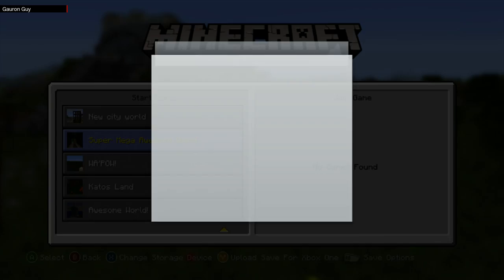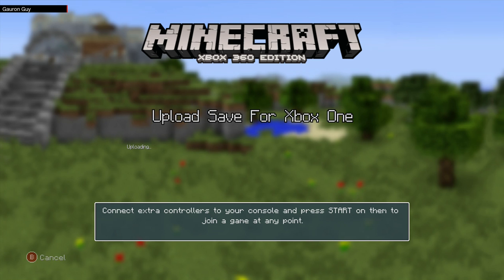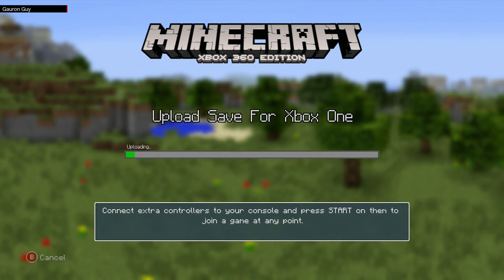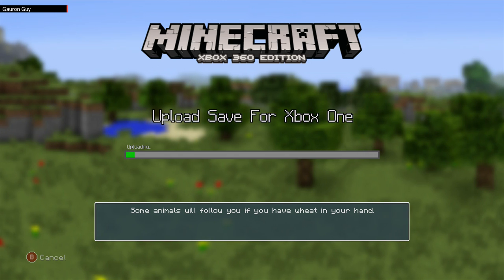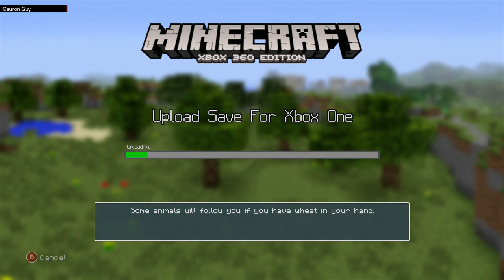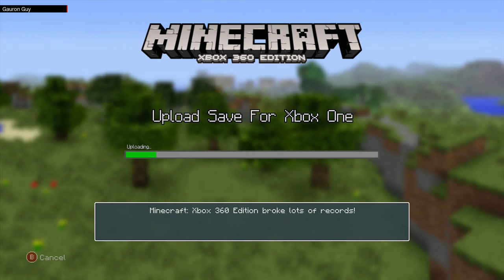So I'm just going to go upload save now. As you can see, the upload save file for the Xbox One is actually working. I'm just going to have to wait for it to go — it's quite a big world so I'm not too sure how long it's going to take, but hopefully it will do it soon.